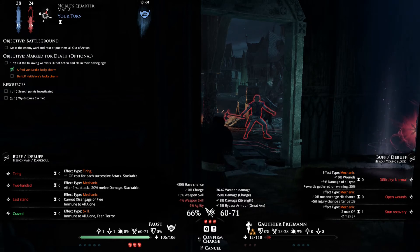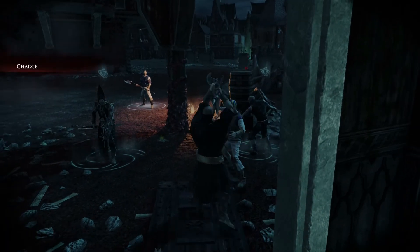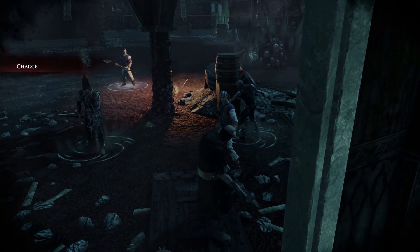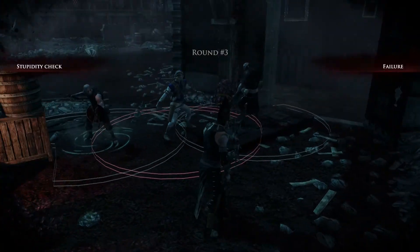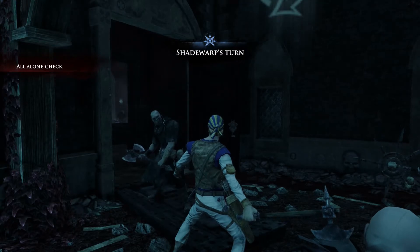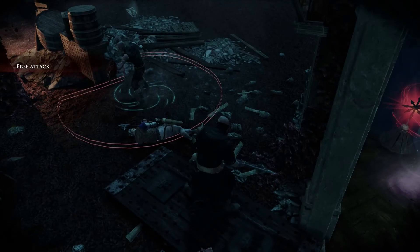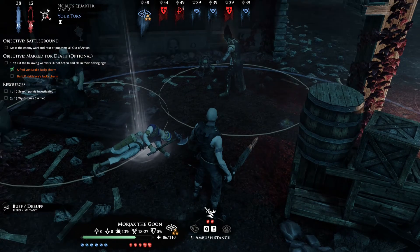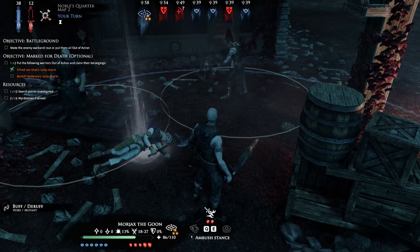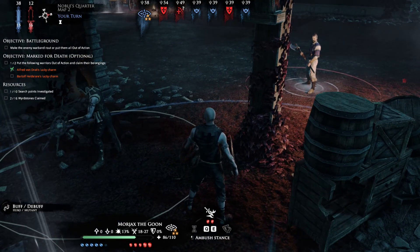As you noticed, you don't need movement to charge — you just need three red skulls. No! Stupidity — I was in melee but failed miserably. And he put him down. If you fail the all alone test, you will run away or lose all your strategy points if you can't run away.